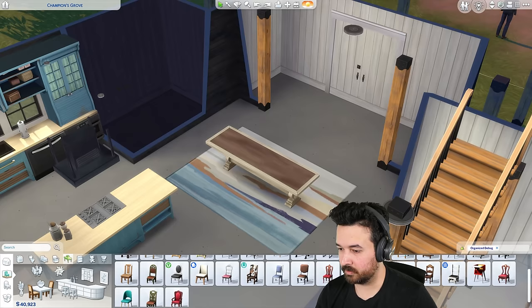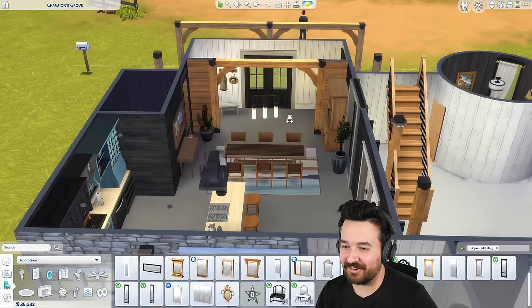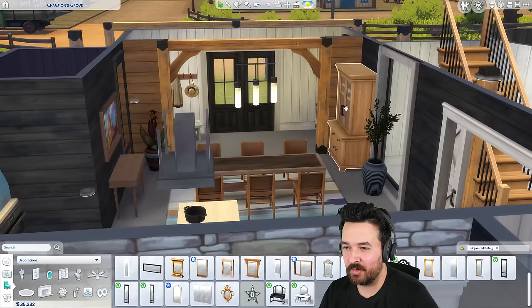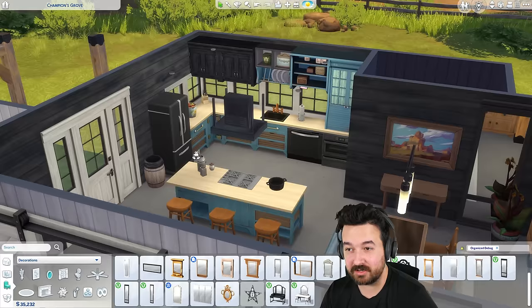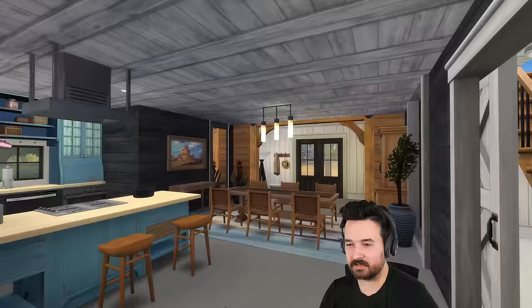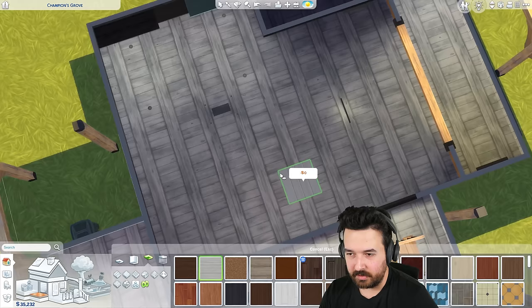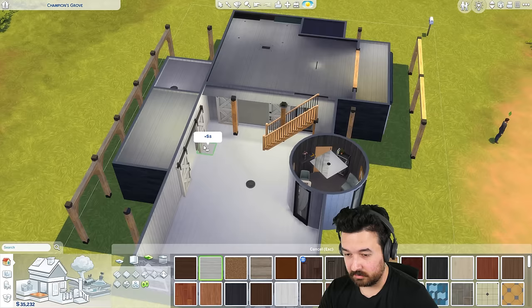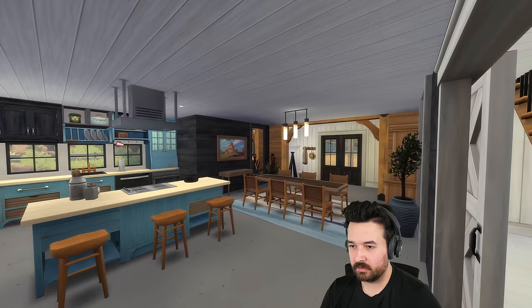Now I need some Vintage Glamour — maybe in the bedroom. I think this is the kitchen dining area done — I'm actually pretty happy with it. I've got a bit of Jungle Adventure with the dining table, a lot of Horse Ranch everywhere, combined with a little Dream Home Decorator, obviously the Country Kitchen kit, and a few decorations in the entrance. It's a little bit random but overall a pretty nice space. I might actually change the ceiling — maybe something that looks modern enough if we were renovating. I think that looks nicer.